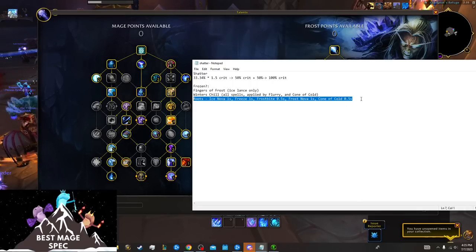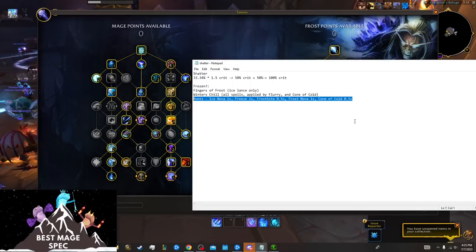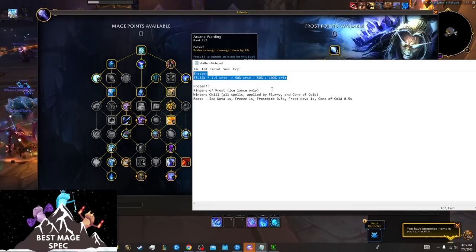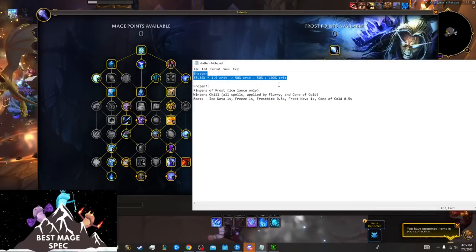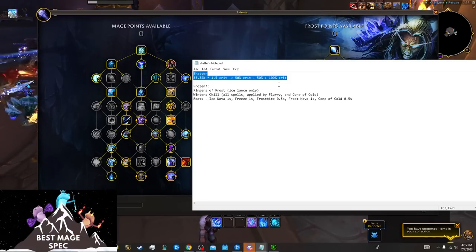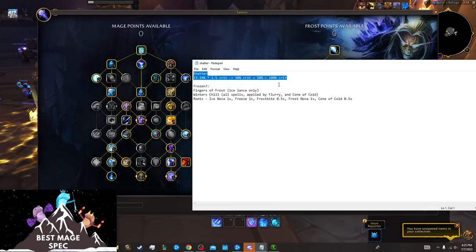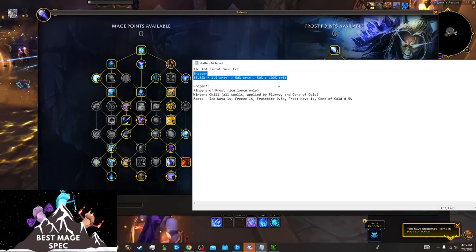This does mean our rotation will be different if we're hitting CC immune targets or not. To recap: this is how you calculate Shatter if you really wanted to, though you don't need to do this just for conceptual understanding. This is why crit diminishes in value pretty heavily after 33.34%, which isn't to say we don't want more — it kind of depends, so sim your character.